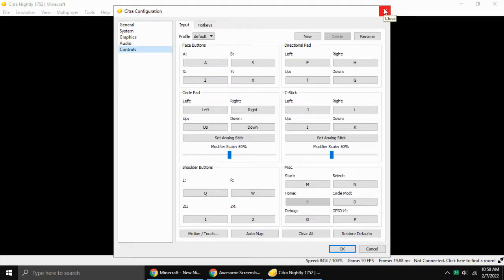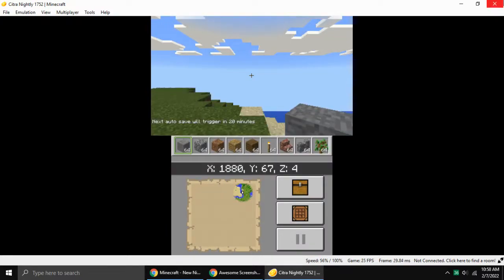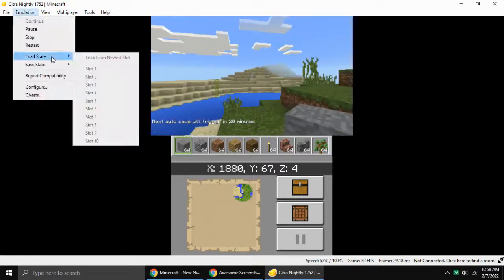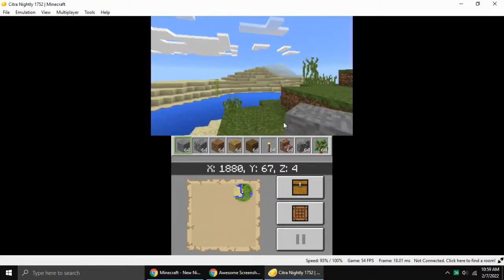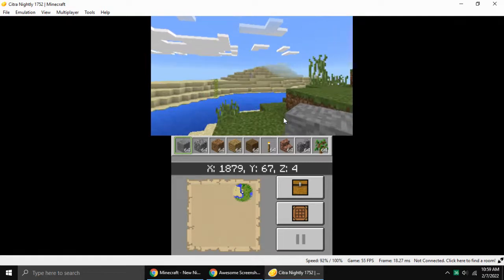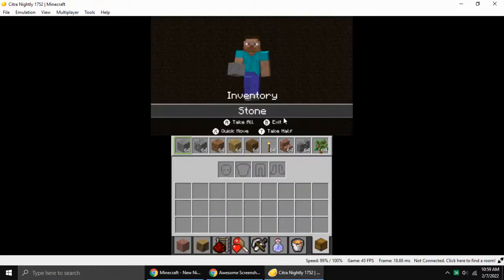Let's go! So this is the screen. You need to use the C-stick to rotate left and right, and you can break blocks. Move with the W key and arrow keys.